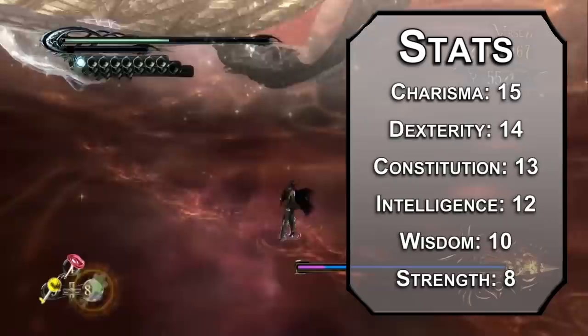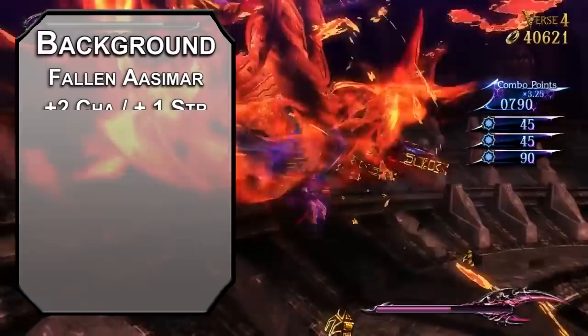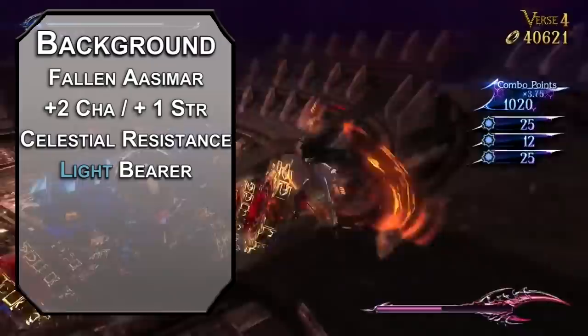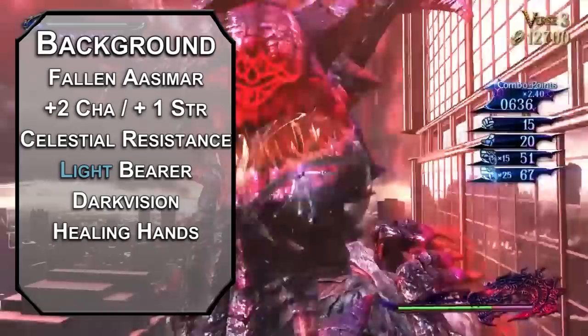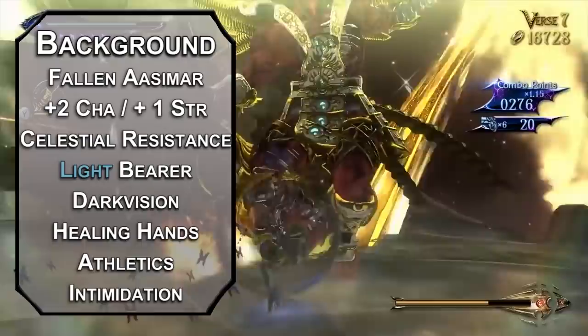For race, Bayonetta is technically a human, but forget that — she's got floaty wings, so I'm making her a Fallen Aasimar. You get +2 Charisma and +1 Strength, Celestial Resistance to necrotic and radiant damage, the Light Bearer ability for the Light cantrip, 60 feet of darkvision, and Healing Hands to restore HP equal to your level as an action. Don't let that info get out though — people will break their arms just to get a pat on the back. Take the Soldier background for Athletics and Intimidation; witch wars are still wars.